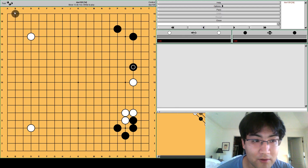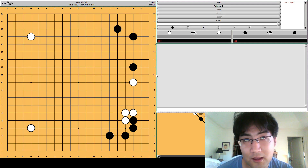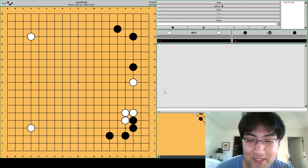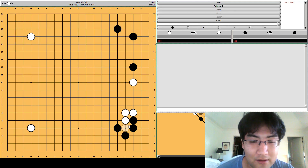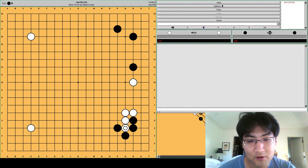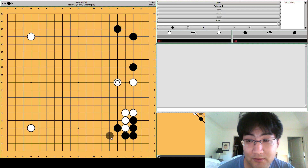Yunson talked about why this move - when it's here, this position is not bad but difficult, maybe difficult for white to play. But when it's here it's a little different. And why is that? Well, white has a nice probe. White can probe here. So now if black answers solidly then white can jump, and now the bottom side is a little different than before.